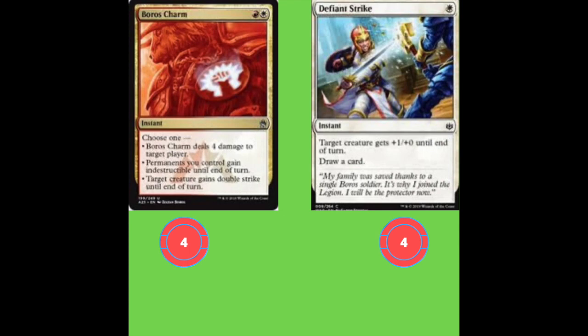Boros Charm is really good — it can deal four damage to target player for two mana, great for finishing enemies off. You can give all your permanents hexproof, which is super solid against removal. Or you can give target creature you control double strike until end of turn, which is probably its best mode. If you've got a Favored Hoplite at 3/3 and cast Titan Strength, it becomes seven power — an absolutely titanic swinger.